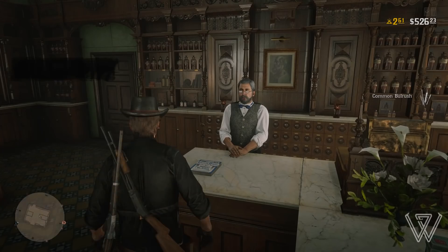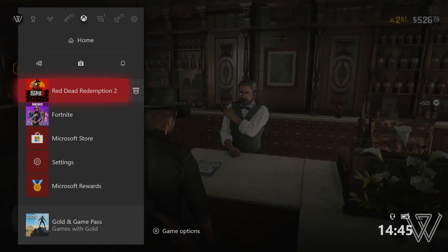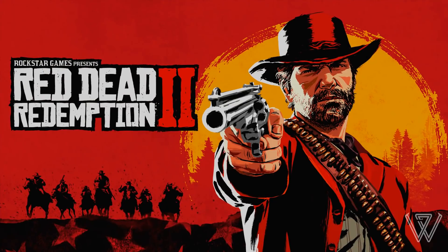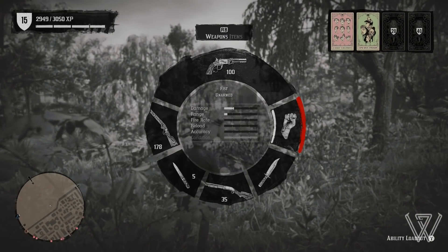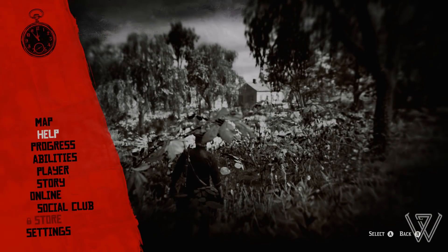Once you have, back out of the shop menu and immediately close down your game. On Xbox it's just quit, and on PS4 it's close application. Once you have, load the game back up and head back into online. Now that we're back online, you can see I'm now on 2,949 XP, and if we head back into awards and look at the challenge, it still says I can do the challenge again.